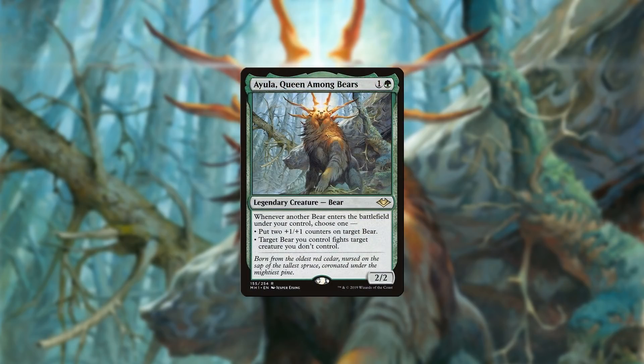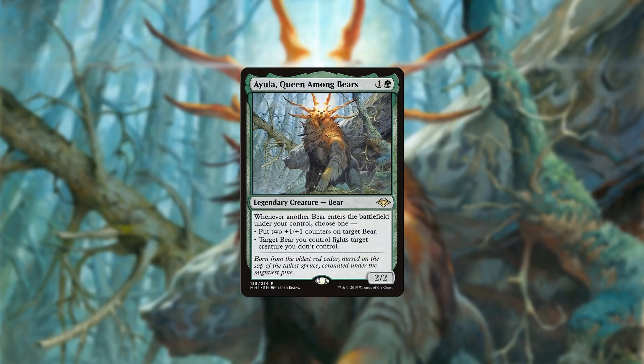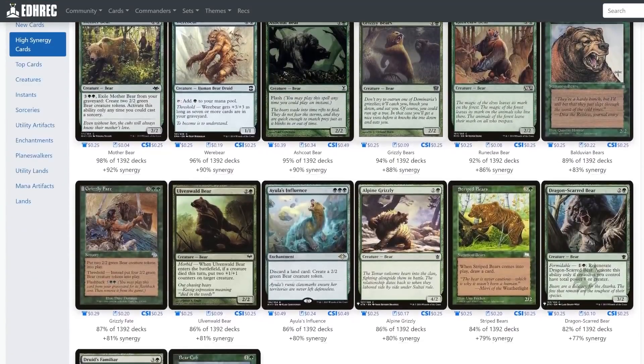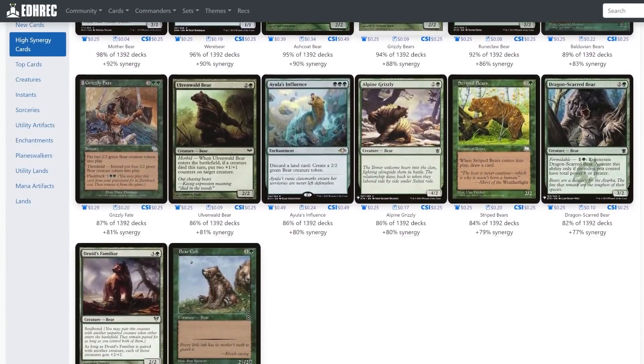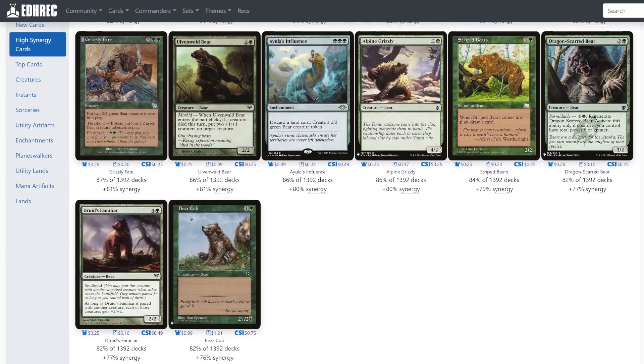I hope you're prepared for this video because things could get grisly. Ayula, Queen Among Bears is a 2-mana 2/2 bear with amazing art and amazing abilities. Each bear we play gives us either more plus one counters or lets us fight once our cubs are strong enough. Ayula flips back and forth between being the third and fourth most popular mono green commander in EDH, currently hovering at around 1,400 decks.